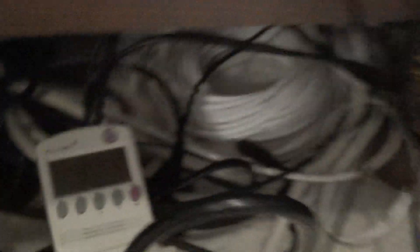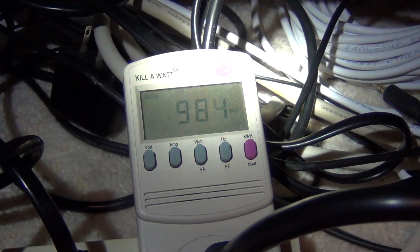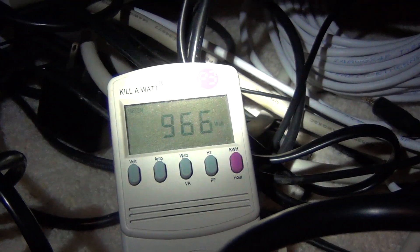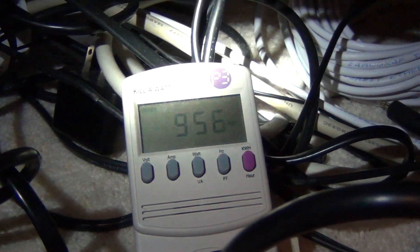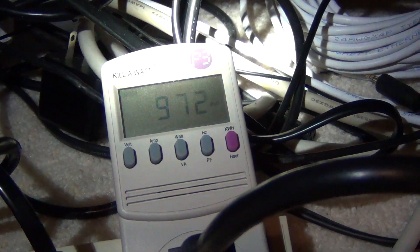Looking at the power consumption numbers from the wall — we're pulling around 980 watts. We're doing a scene transition, but you'll see it come up. So that's the power consumption reading from the Kill-A-Watt from Fry's Electronics: 980 watts from the wall. Keep in mind this is at the wall, so this is the total power draw from the power supply for the entire Crossfire setup.